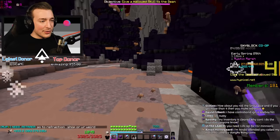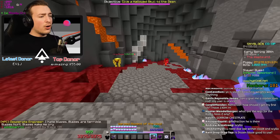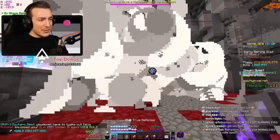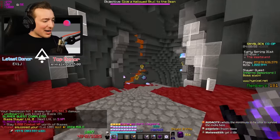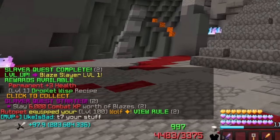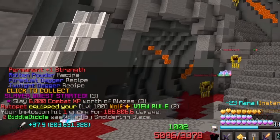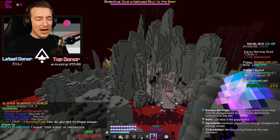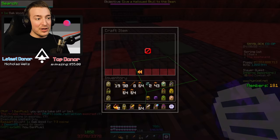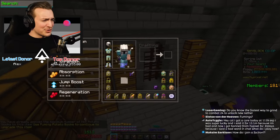Blaze slayer is out on main — let's go! We'll buy ourselves a moody grapple. I think we can kill the first one without much extra gear. First infernal demon lord tier one — it's basically a one-tap. Blaze slayer level one gives permanent plus three health and a droplet wisp recipe. We don't get the dagger recipes until level two. Blaze slayer level two gives permanent plus one strength, molten powder, and the dagger recipes. I might just put One For All on both daggers for now, then upgrade them and see if they keep the enchants.